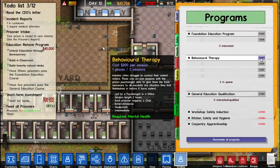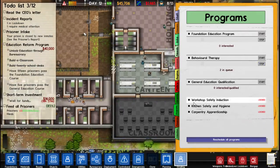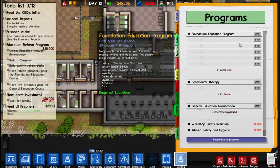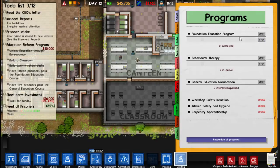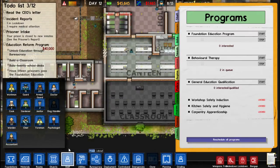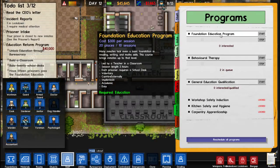Start — all rooms booked, all rooms booked. What does that mean? I don't know what that means. Many inmates lack even the basic foundation in reading, writing, and math skills. This course brings inmates up to that level, led by a teacher in a classroom. Do we need to hire a teacher? We don't have to hire a teacher ok. Session length 3 hours, each prisoner requires a school desk, voluntary, can hire externally. Students sit: academic easy education.